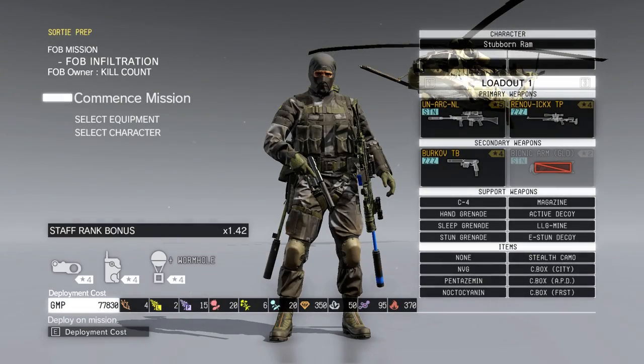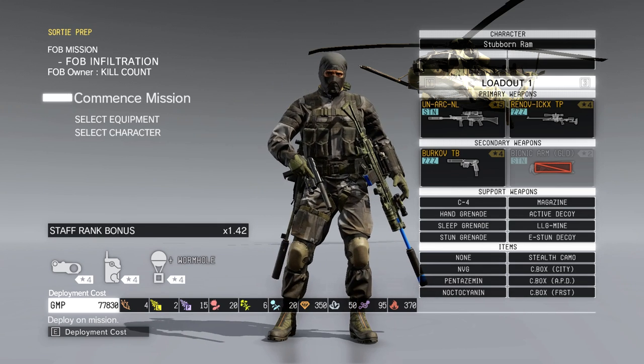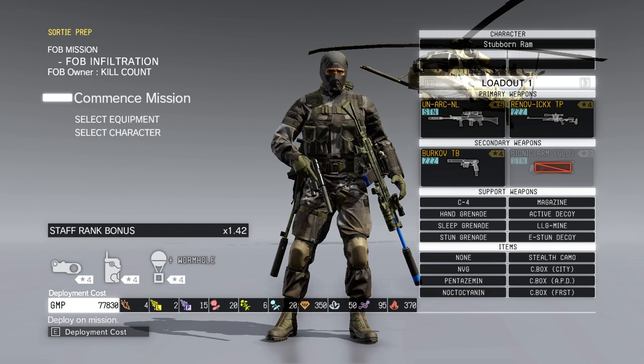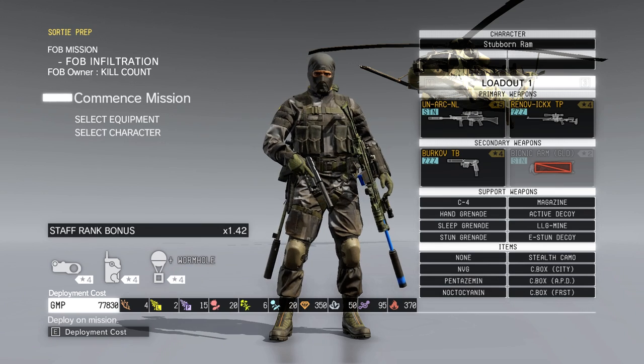But you start blowing your score, so if you're looking for higher heroism and higher event scores, that'll mess it up for you. So I try not to be noticed. To that end, I have a loadout over here on my right-hand side with non-lethal, including stun grenades, stun decoy, and sleep grenades. I don't tend to use them on these assaults, except the active decoy is key to this particular assault I'm going to run.